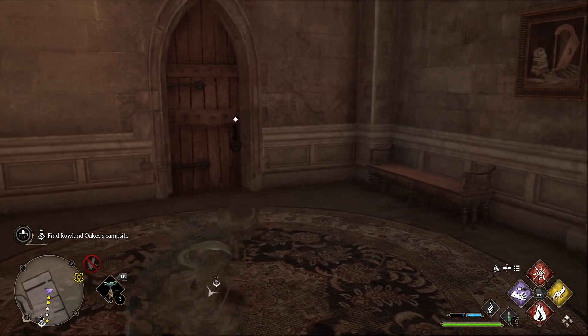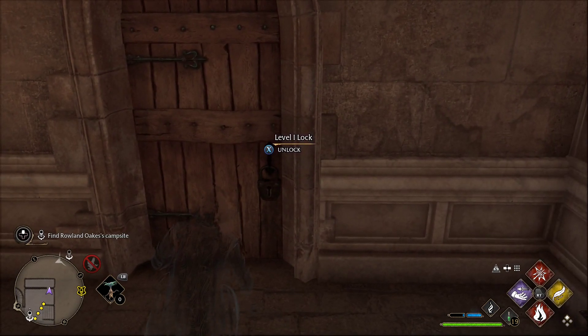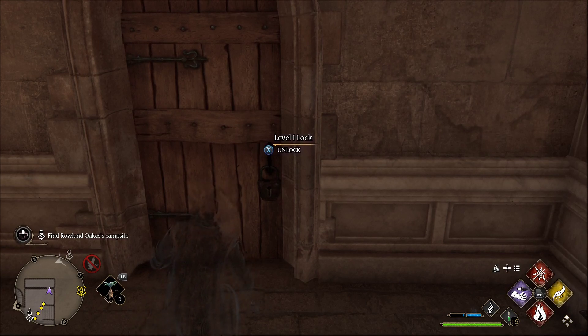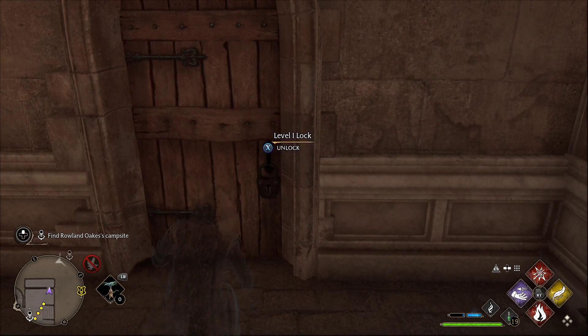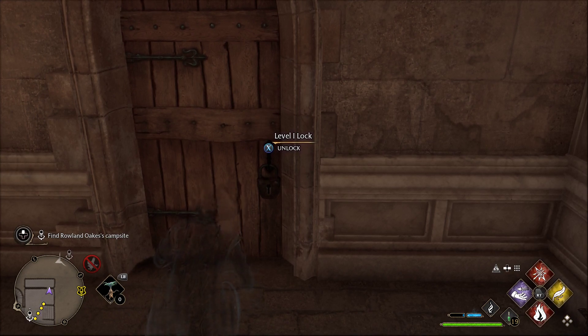What's up guys, NotTheWinner, and we are going to talk about lockpicking today. So once you've unlocked the Alohomora spell, you can start to do level 1 locks. I believe there are 3 levels of locks that I've seen so far. But as you turn in the Moonstones for Professor Moon, he will teach you how to pick the better locks.